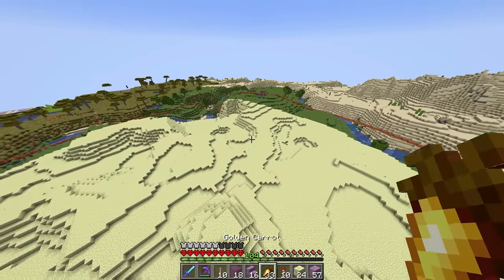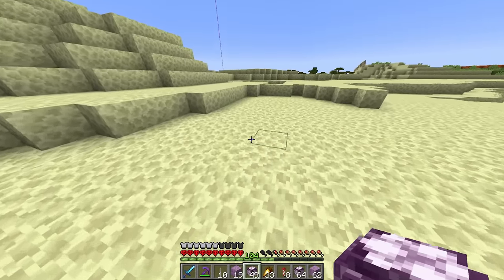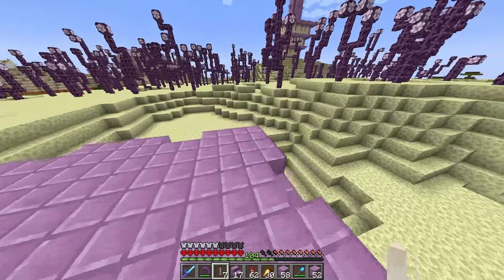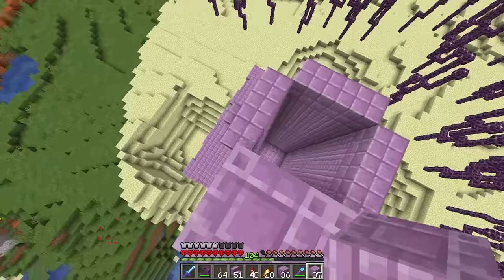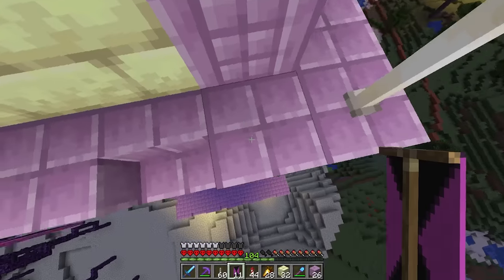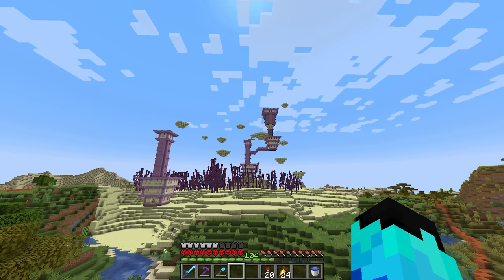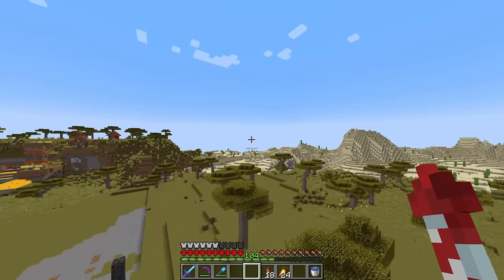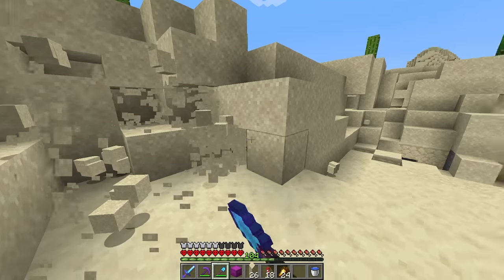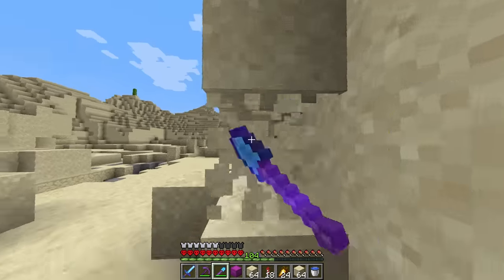Here is the first city, nice and done. I may add a ship to it later if it needs one, but for now it looks pretty good. Now I'll run around and place all the chorus plants to get them growing, then get to work building the second city. After that, both cities are done for now. Let's go add some floating islands — looking good already!